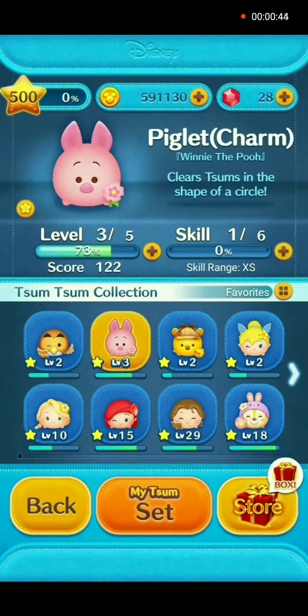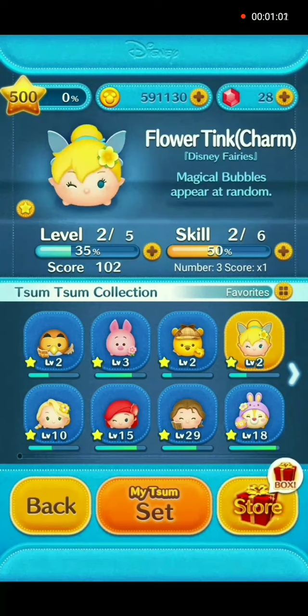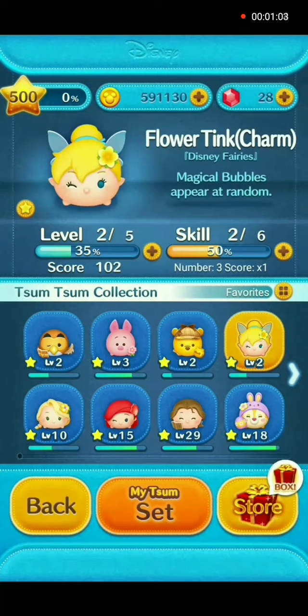Next is Piglet charm. He's holding a flower on the right side and when he comes out and the flowers come out, you can connect those as one. I also have him in a separate gameplay. Next is Detective Pooh charm, coming out with a honeypot. I also have him in separate gameplay.